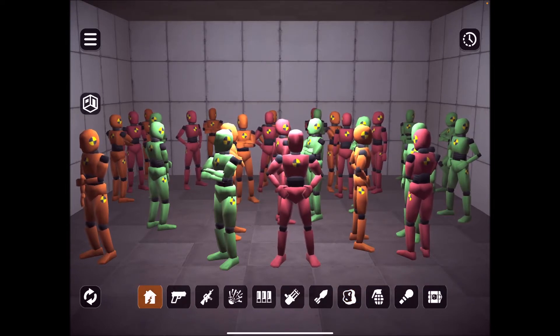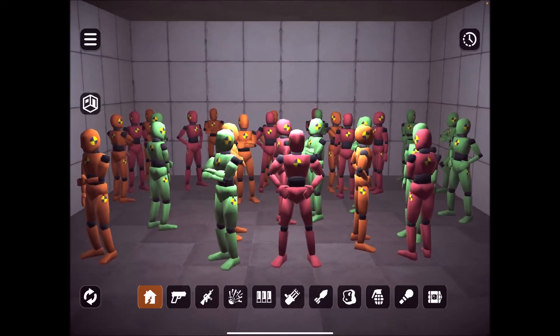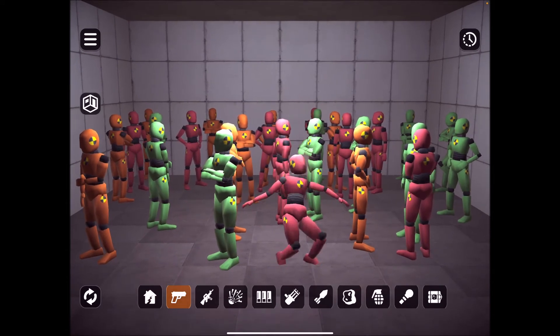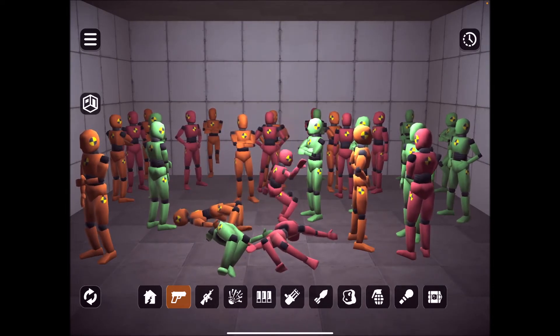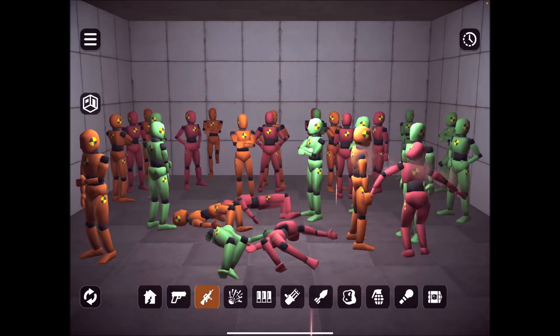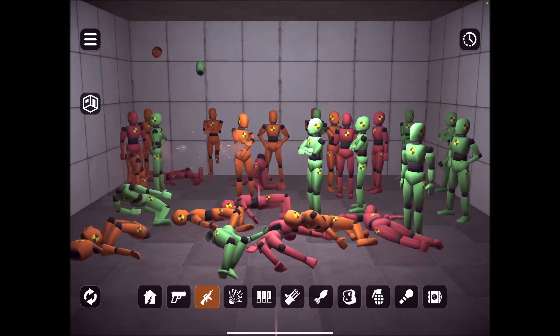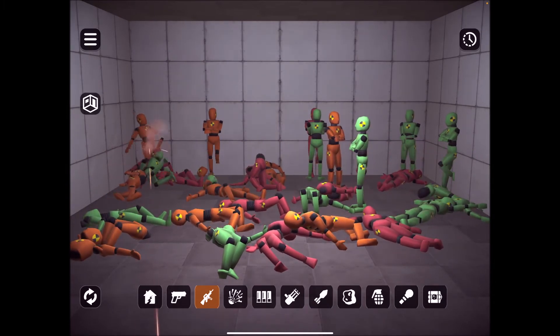Oh, we got these droids here! Let's go earthquake — see if an earthquake helps. No no no, these droids are still standing! Alright, let's try the pistol — oh, that's pretty realistic, headshot right there, another headshot! Now M-16 — oh yeah, check this out, that's good!